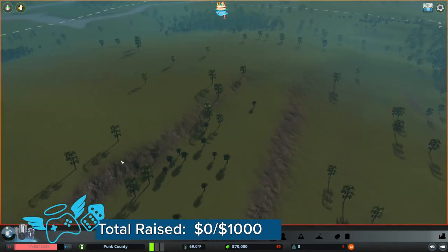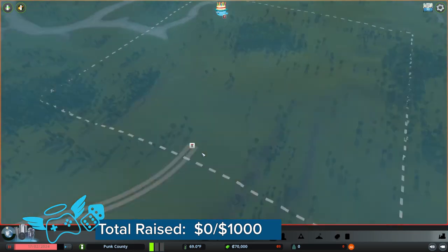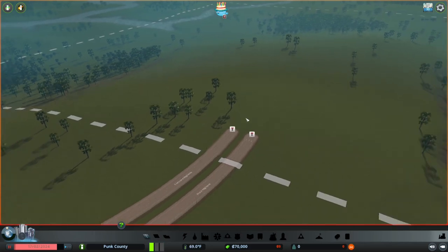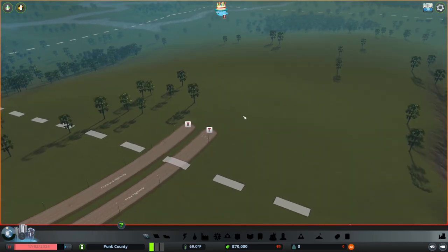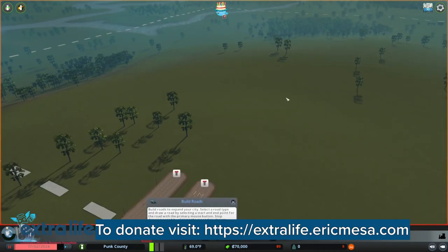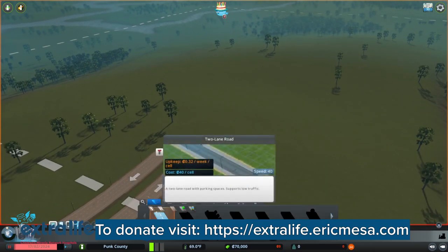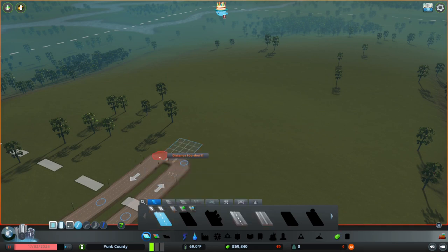Alright, so here I am — the topography here is very interesting. This being City Skylines 1, we can't ignore the power, but I guess we've got to do a road first just to get things started. I'm just going to connect these two guys like that. There we go. Now people can go in and out.